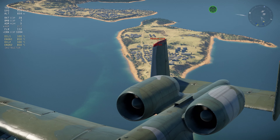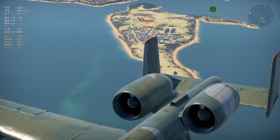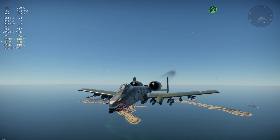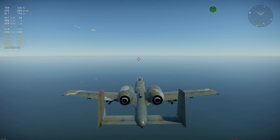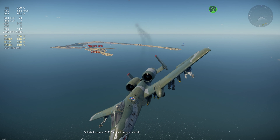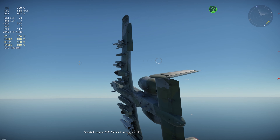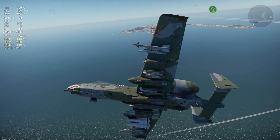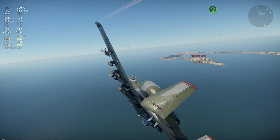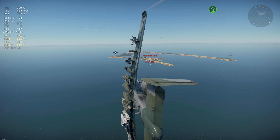Just some initial thoughts on the A-10. It's the dev server, so there's going to be some bugs, and of course anything and everything could change. But so far the gun seems to work fairly well. The systems on board seem to work fairly well. I used the bombs, the rockets, the Mavericks — it all seemed to work very well. The flight model doesn't seem too bad either.